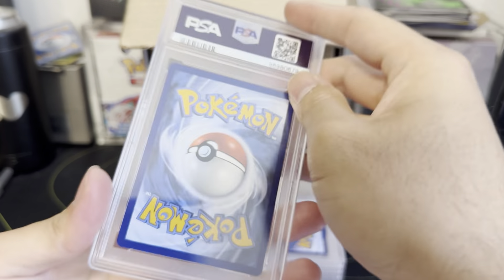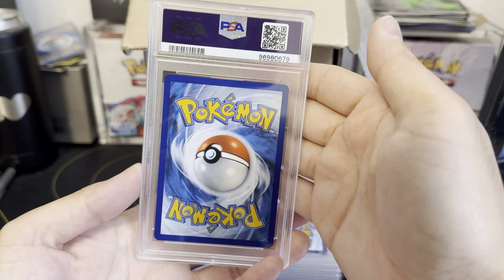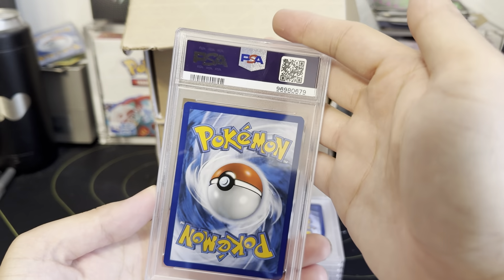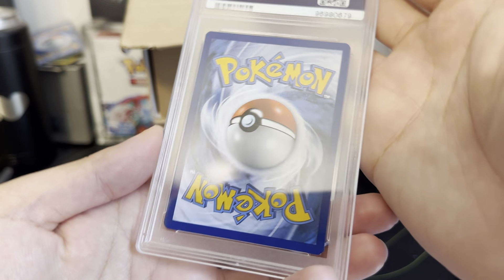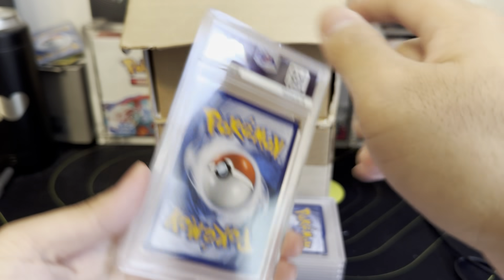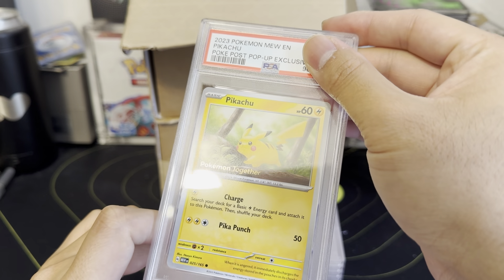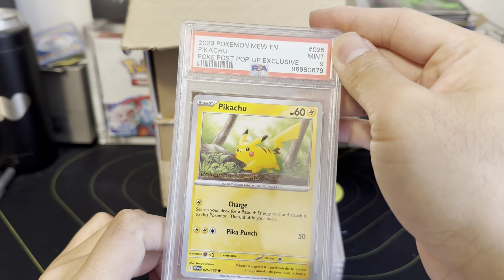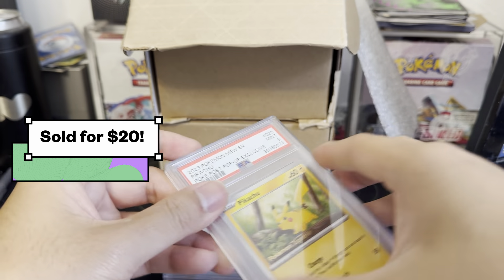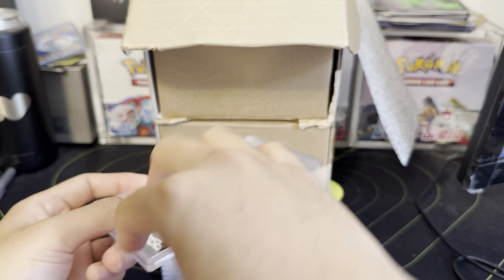The centering looks fine and I don't see a nick on this second one — let's see. PSA 9. So we did get two nines on the pop-up Pikachus. Maybe I'll sell those as a set.